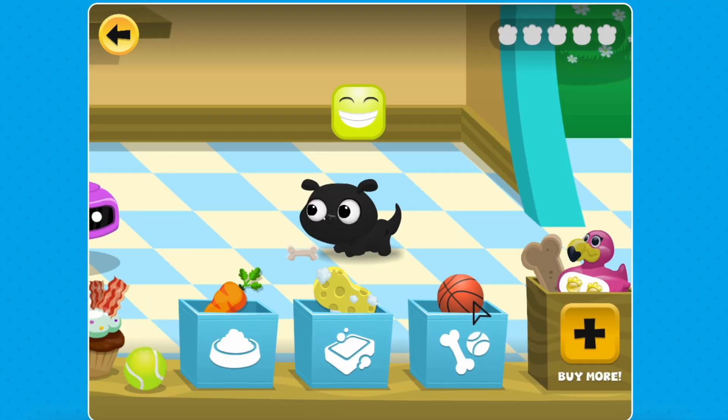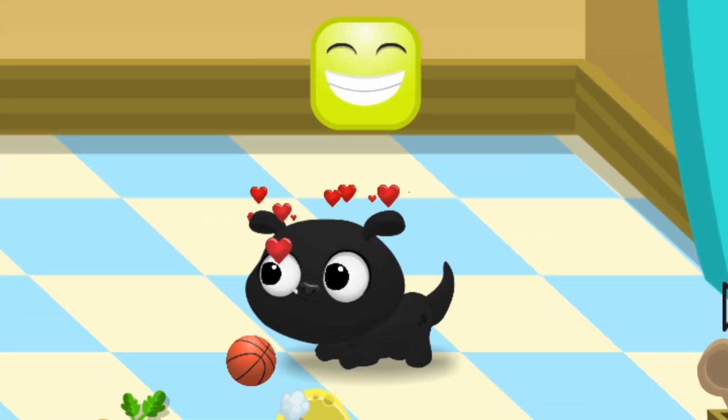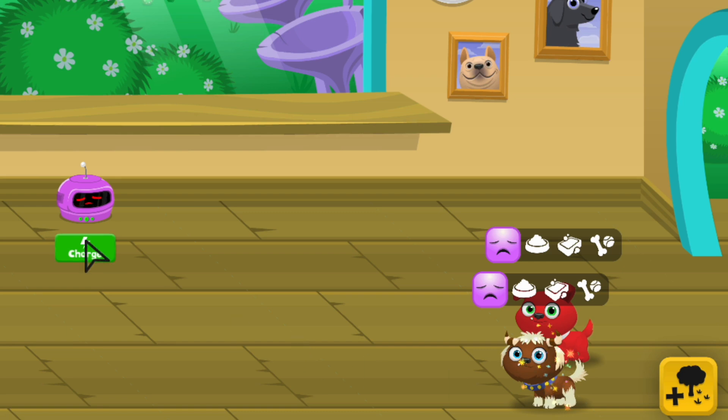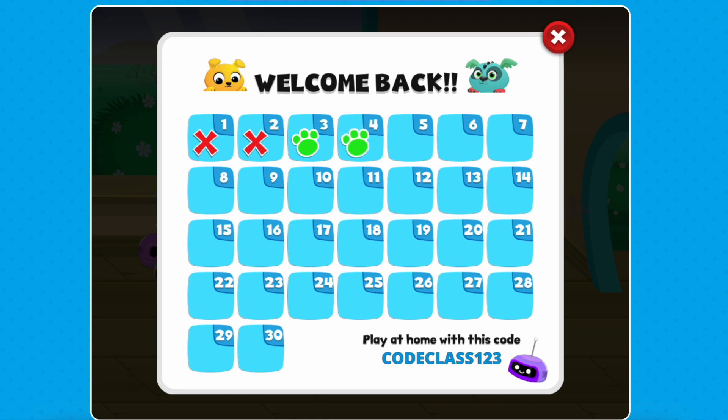Being in charge of these choices will allow you to practice social-emotional skills like responsible decision-making and empathy. You'll practice self-management and responsibility by using the in-game calendar to track how often you visit your pets. Be sure to check in regularly.